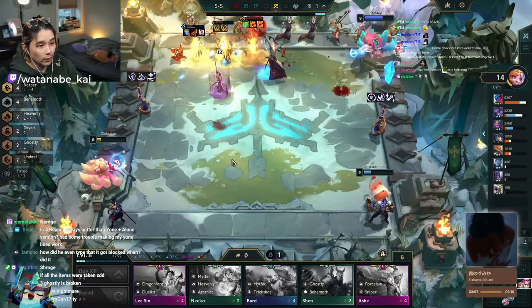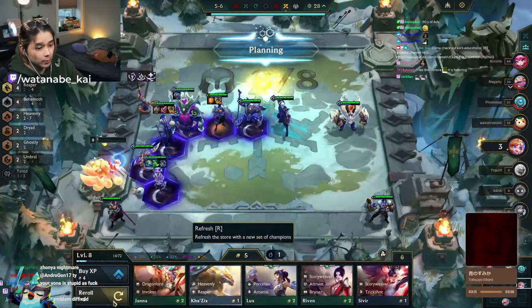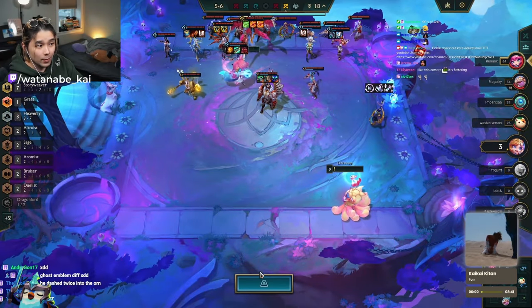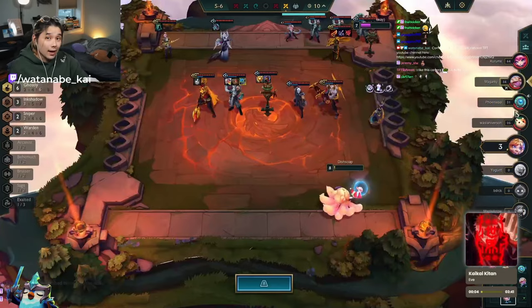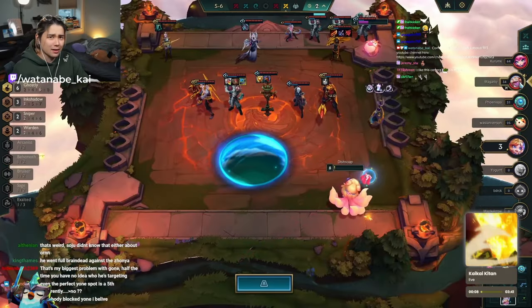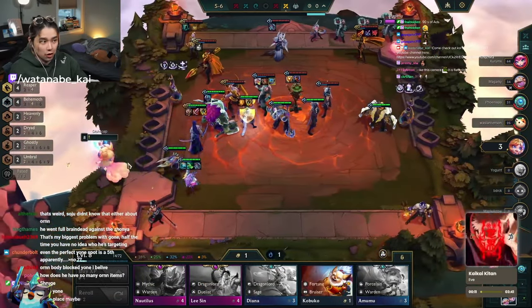Looking at this fight against Kurum's board — Kurum is level 9 with 20 gold. At 1 HP, we can barely beat Kurum's board. Donkey rolling trying to find our units, the spot looks precarious. When you saw the spot at 4-1, there's no way you'd think this is a fifth. But we're about to find out.